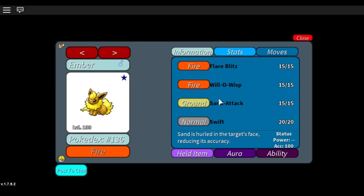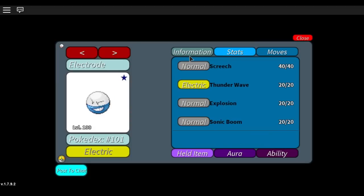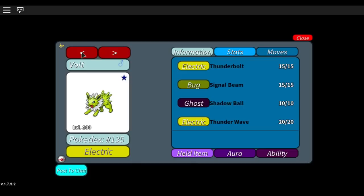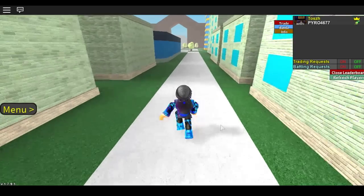For movesets: Flareon only needs Flare Blitz — the rest you can put whatever. For Magmortar, take Fire Blast, Flamethrower, Smoke Screen — Fire Punch isn't really necessary. For Electrode, you need Thunder Wave, and optionally Screech to lower Aegeus's defense if you get an extra turn. For Jolteon, you can put Thunder Wave and whatever else.